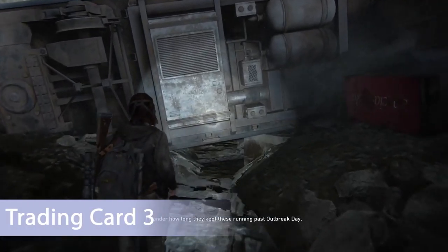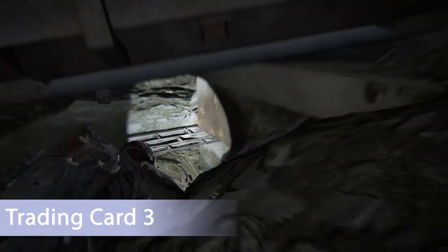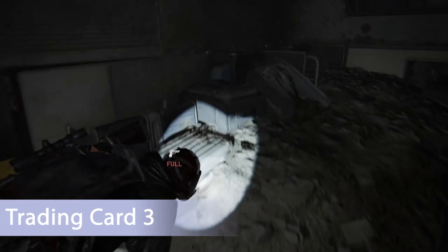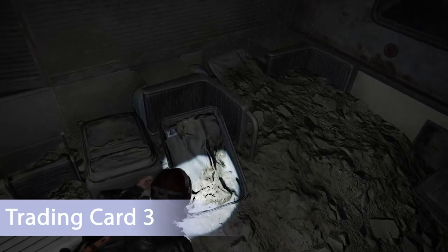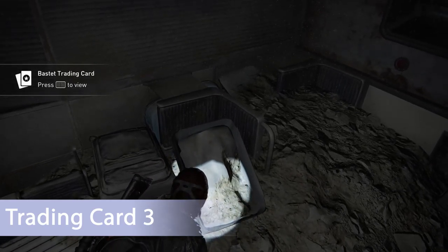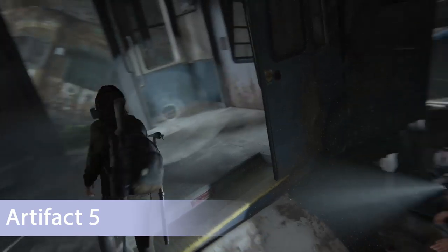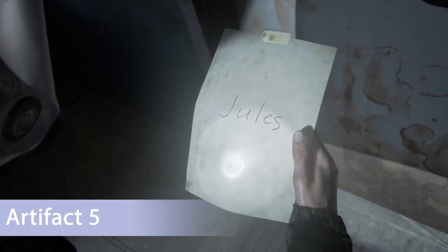At the end of the mission you'll start to see natural sunlight and there are subway cars piled up. On the left side there's a subway car you can crawl underneath — inside the train car you'll find a trading card in a suitcase. For the last collectible, hop up on the ledge and go into the blue and yellow subway car — on the right side there's artifact number five taped to the wall.